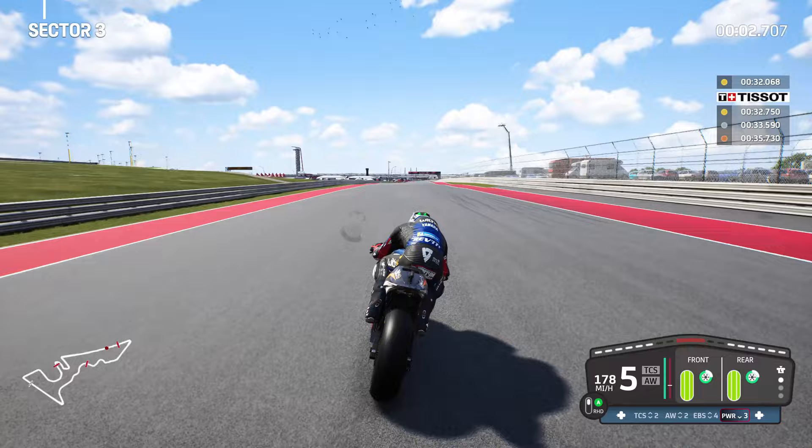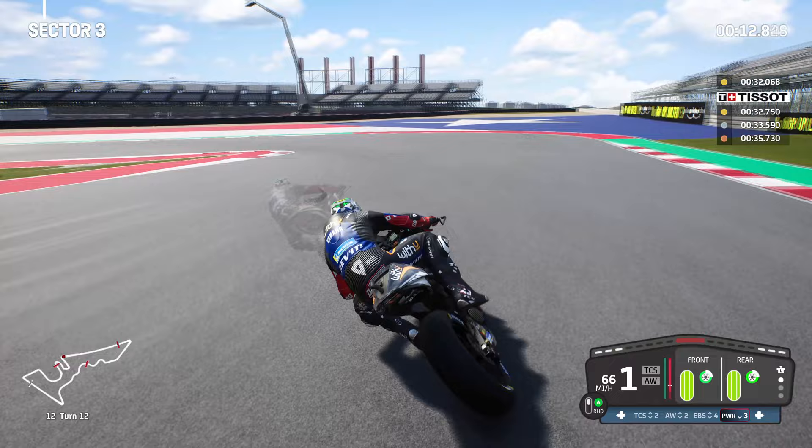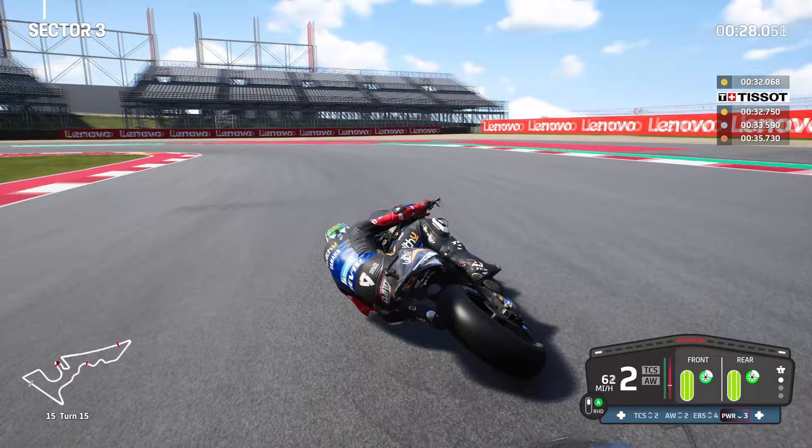One more time, sector 3. Red Bull sign — brake well before you see the rumble strip, because braking earlier is easier to adjust than braking too late. You can't save it if you brake too late, but if you brake too early you can always give it a little bit more. Into turn 13 to the right hand side — gentle throttle control, really tight to the apex — then start braking as the bike begins to lean over to the left hand side. Do not give it the full amount of brake there; just gently bring on the brake for that left hander.